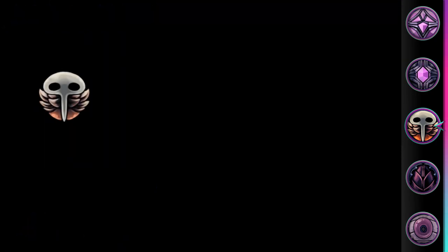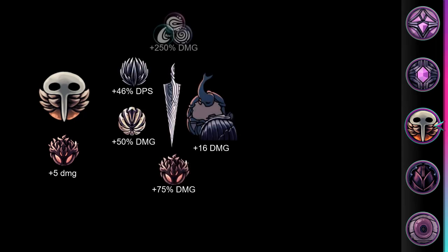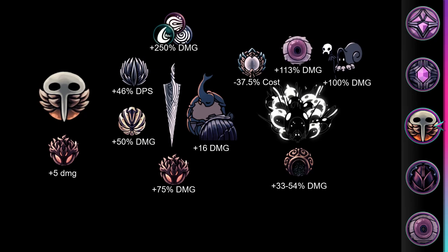The main problem with Glowing Womb, similar to Defender's Crest, is it just doesn't really have a good way to scale into late game. Whereas spells and your nail get huge damage boosts and have great charm synergy, Glowing Womb stays at its already average starting point.